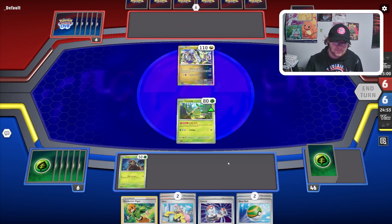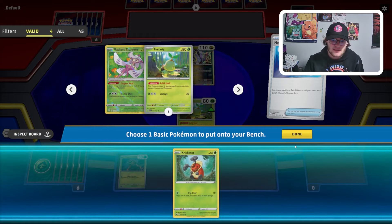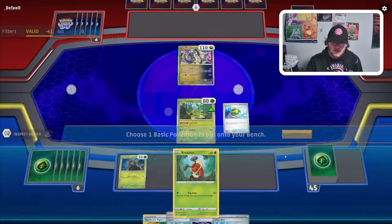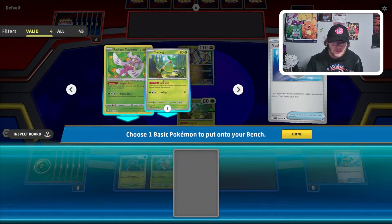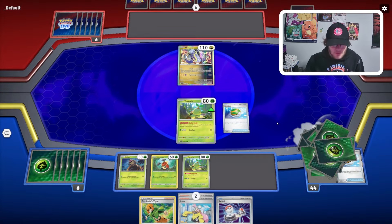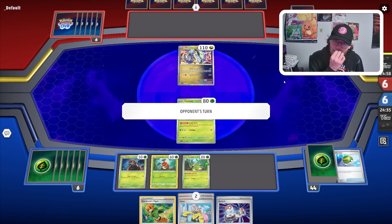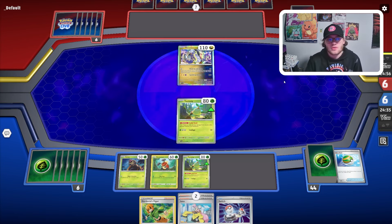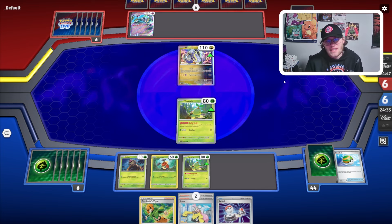We can go Nest Ball here and grab a Kricketot. Kricketot plus Turtwig are pretty solid starts. The 380 HP of Torterra is a lot for Turbo Hands; however, we can't one-shot Turbo Hands which is kind of the issue — even with Max Belt, Iron Hands is just a little bit too bulky unless we have a perfect board state.